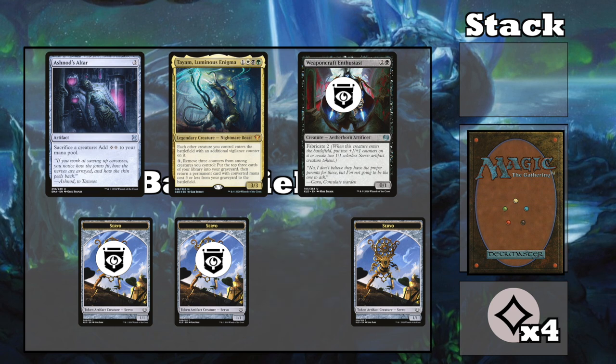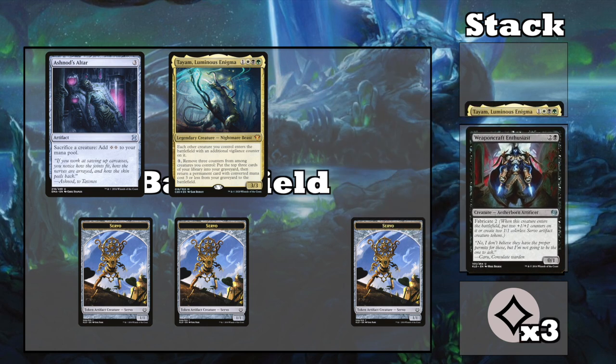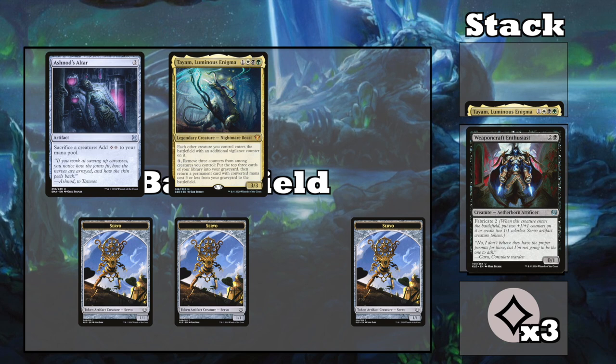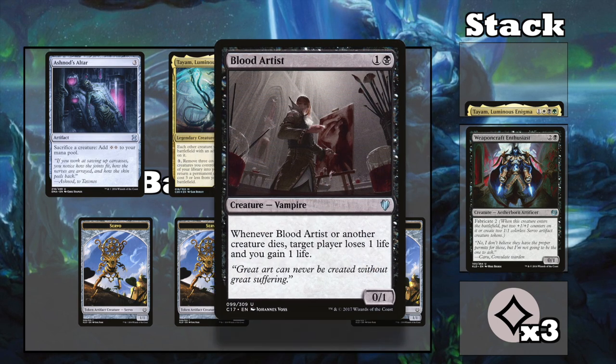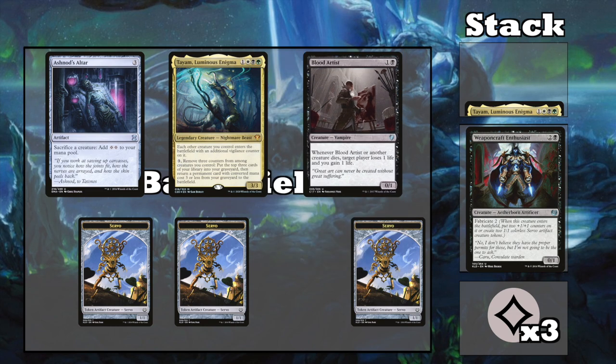Now you can sac one of your older tokens for 2 more mana, so you have 4 mana total, and this allows you to repeat the process. This gives you endless tokens, endless colorless mana, endless death and ETB triggers, and mills your whole deck. However, this won't win you the game, but it can help you find your kill pieces, like Blood Artist, that will ping an opponent for 1 damage every time you sac a creature. Just keep in mind that this combo will never give you a surplus of counters.